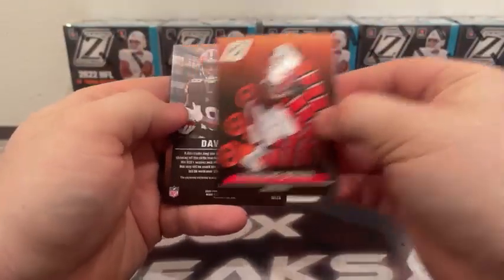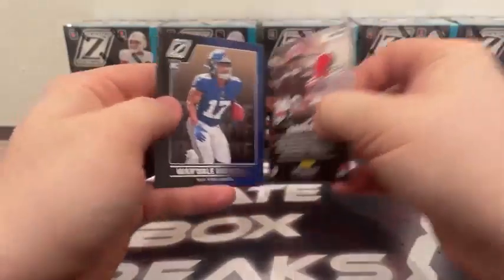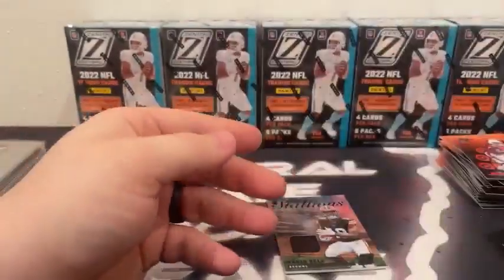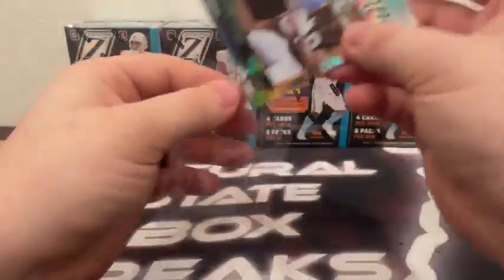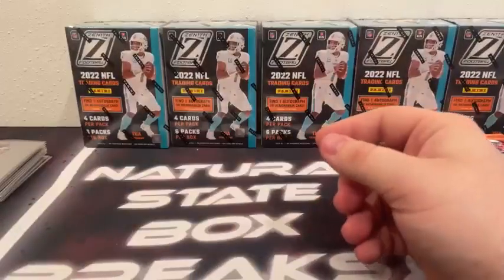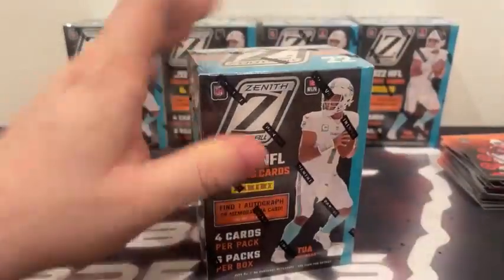Marquise Brown, and David Bell is our MIM card on the Rookie Stallions. Wanda Robinson and Rashad White are the rookies. Rookie Stallions David Bell for Cleveland.